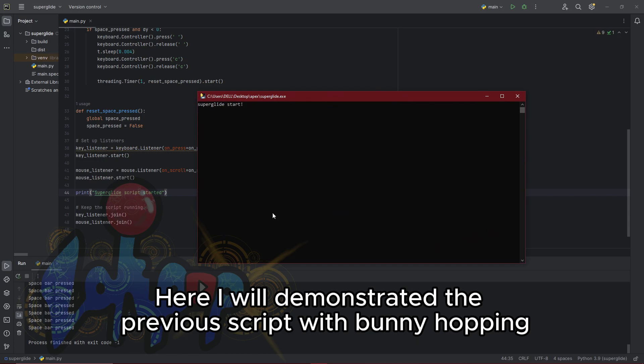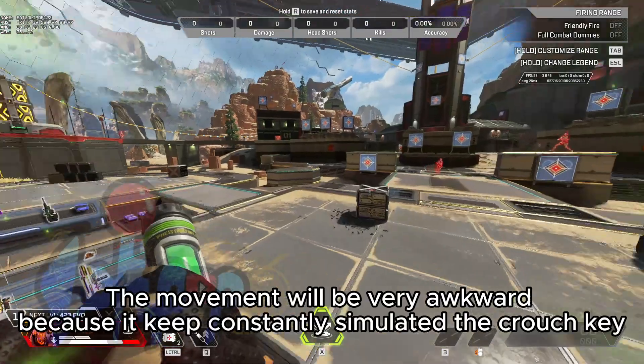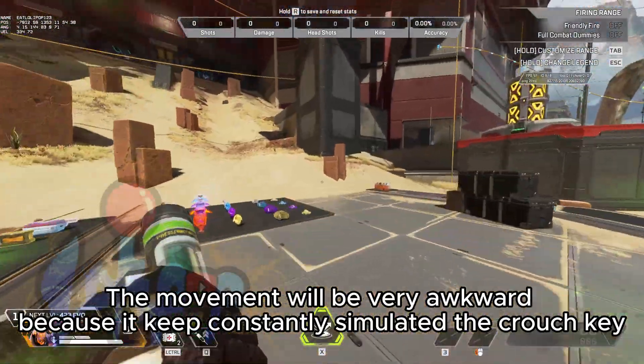Here I will demonstrate the previous script with bunny hopping. The movements will be very awkward because it keeps constantly simulating the crouch key.